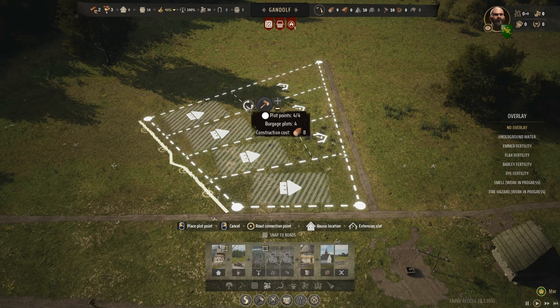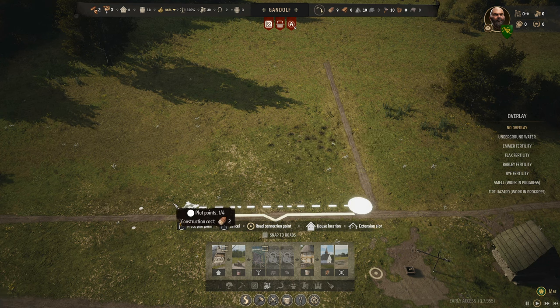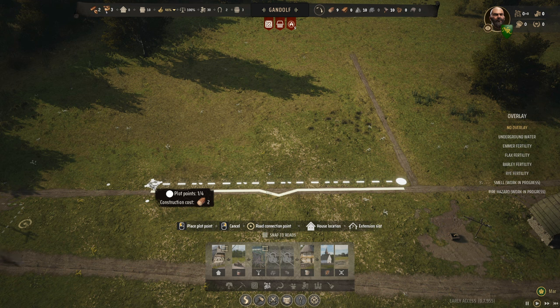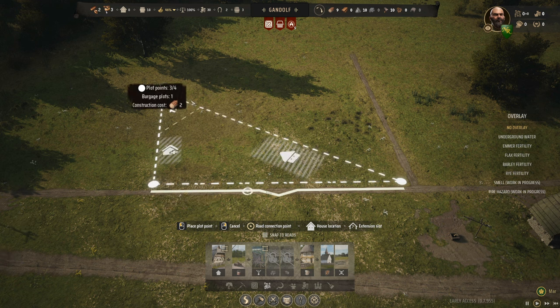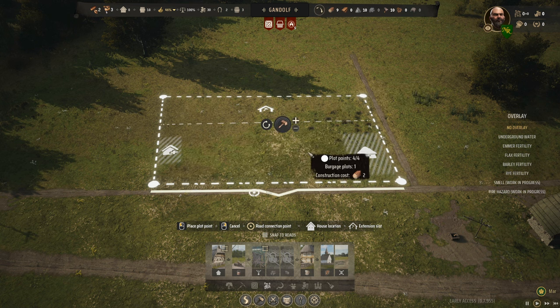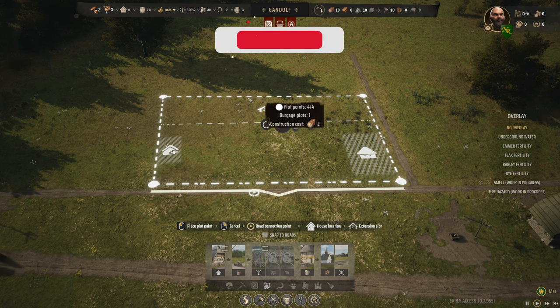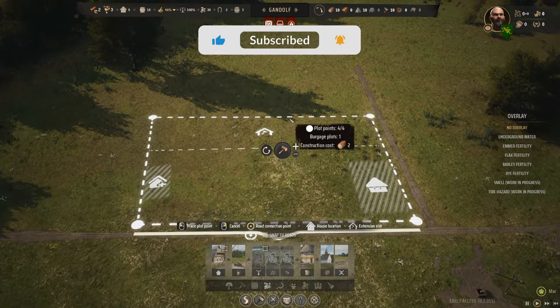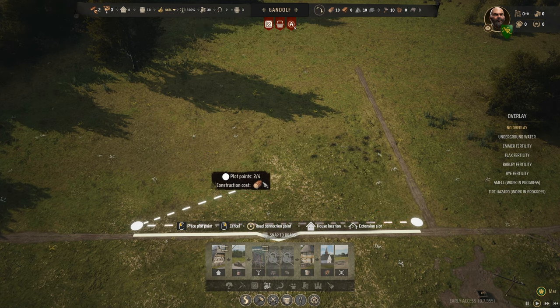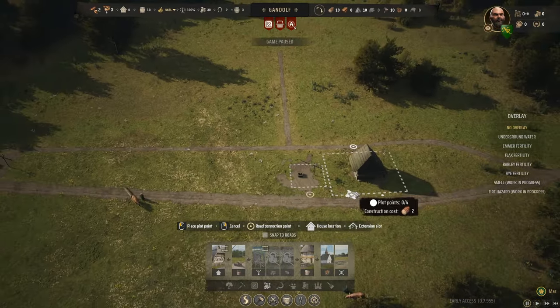I learned from other players' comments: if you want a house concentrating on growing vegetables, you can make a narrow single plot with two houses on the same property, and both families tend whatever you've placed in the backyard — vegetables, chickens, goats, orchards. That's a great design for further out from the center, but not what I want for the main street.